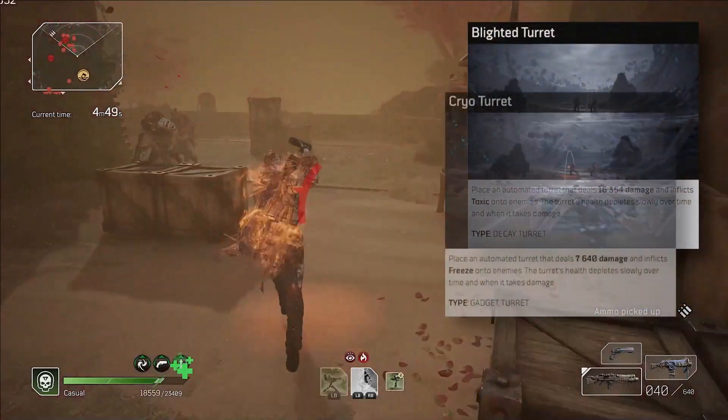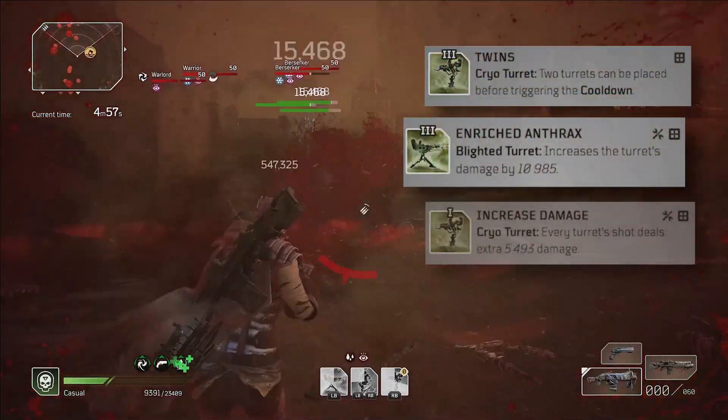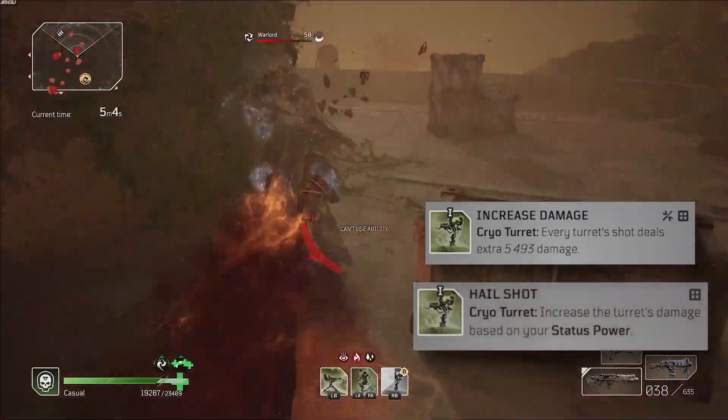I'm using my Blighted and Cryo turrets to apply freeze and toxic to enemies. Twins gives me an additional Cryo turret, while Enriched Anthrax and Increased Damage buff the damage the turrets do. Worth noting that with this build, Increased Damage does perform better than Hail Shot.